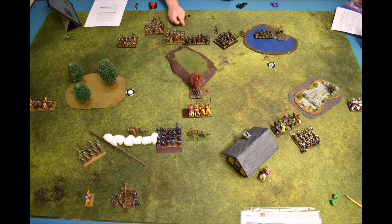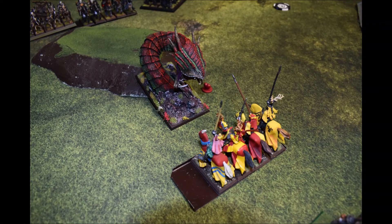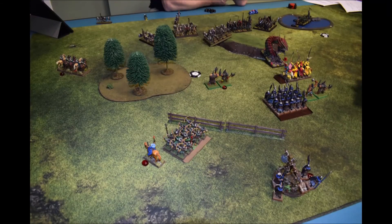Moving to turn two: the Barrow Worm came up, rolled for a random target, and hit my unit of five knights in front of it. He did a wound to me, I did a wound to him, and we both bounced back an inch — I was extremely lucky. The model looks fantastic, it's a Forge World thing. I took Shielding so I brought his attack dice down by one, so he was only rolling four dice. Got lucky.